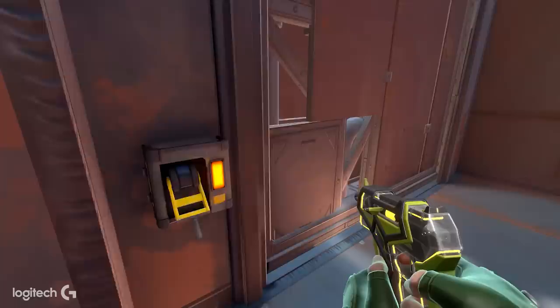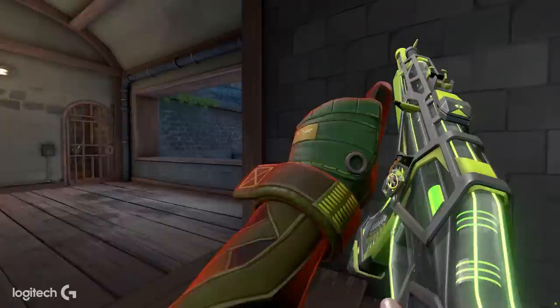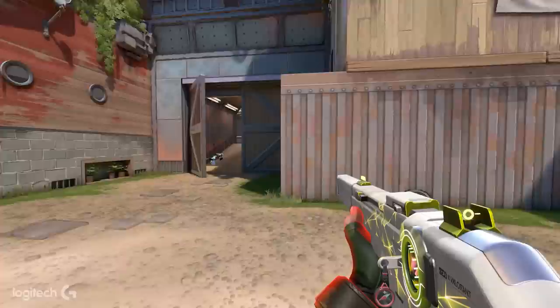As a Sky main, I prefer having a Frenzy on eco because you're going to end up run-and-gunning when you flash the enemies. On gun rounds it really depends on your plan — if you're going to take a long-range fight, I like the Vandal because it's one-shot headshot from any range. If I know I'm going to spray down two people or flash a close-range angle, I'll go with the Phantom. There are also maps where I go Phantom even at long range because I plan on spamming a smoke or Viper wall, and you don't want the tracers shown.